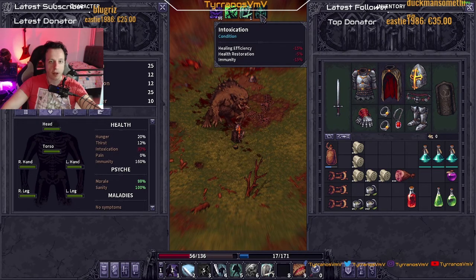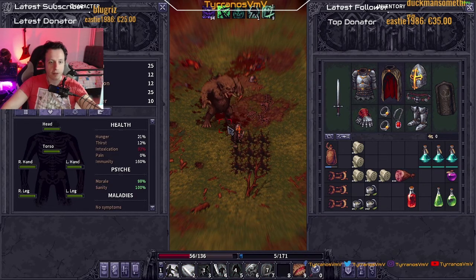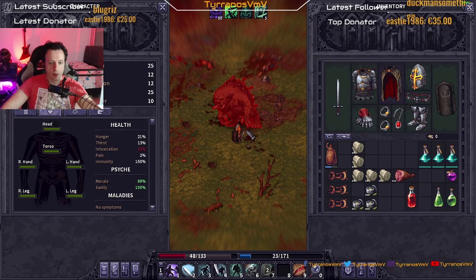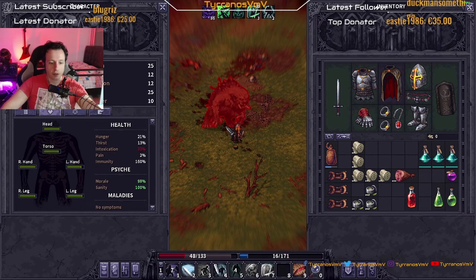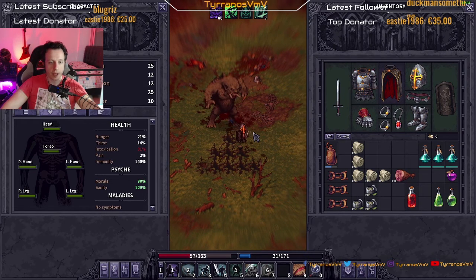Situation is fine. Shields up, blocked — very nice. Defensive stance, dodge — oh I misclicked, damn! There you go, shields up — nice. Debuff him, poggers. Shields up again, block — cleave him, nice dude! Hit him again, dodge, raise shields, defensive stance — all good, hell yeah it's all good!